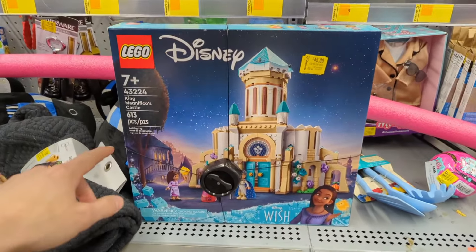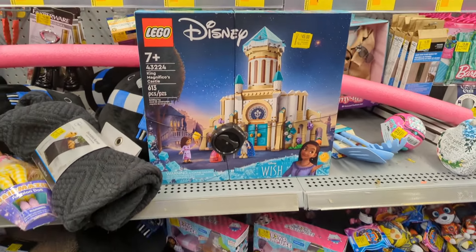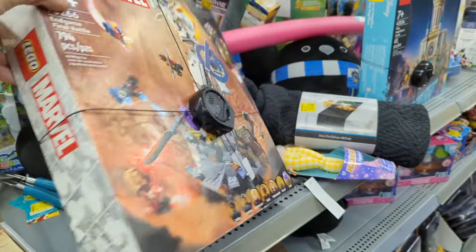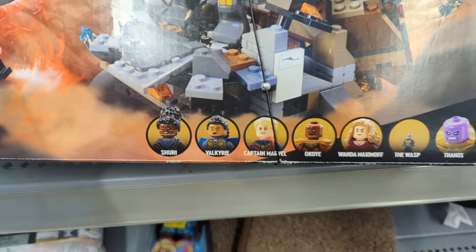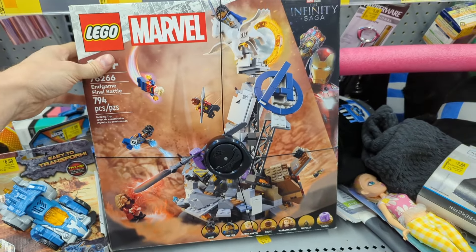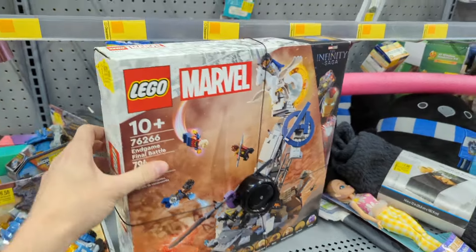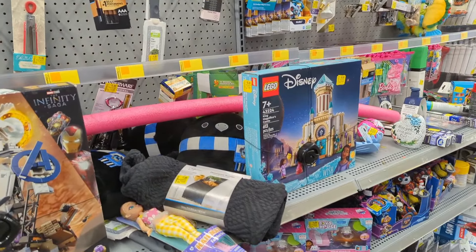Not a whole lot here in clearance. We do have the 43224 marked down to $45 — 613-piece set. The Endgame Final Battle, 794 pieces, there we go — $40 bucks, pretty good minifig selection. That's not a terrible deal, especially for that Valkyrie. Might walk home with this one. Always keep an eye out for those clearance deals — that's what's at Walmart in April 2024.